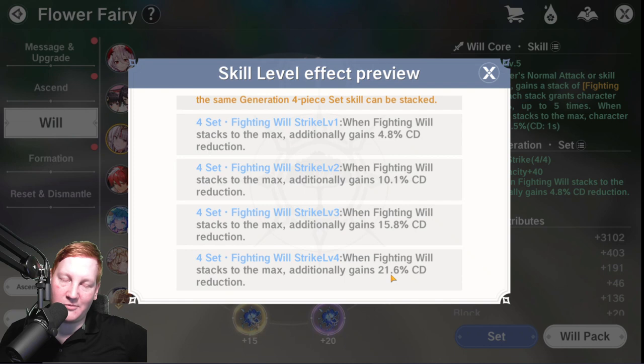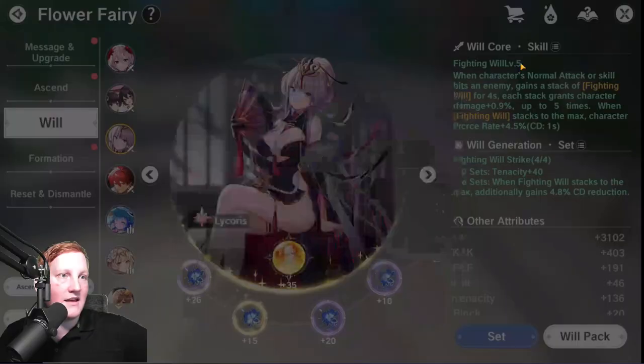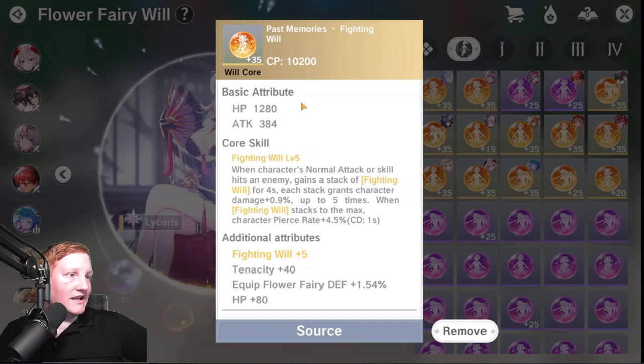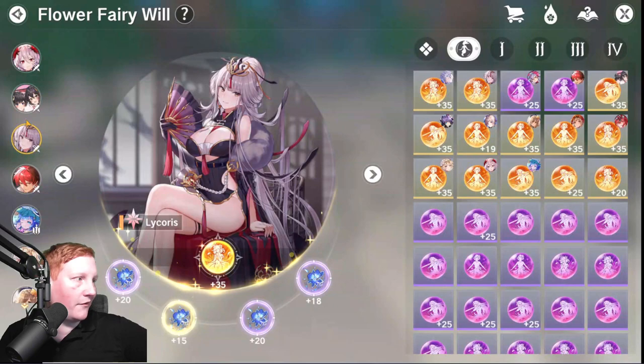In order to get this four-set bonus, you need four full sets of Fighting Will Strike on your fairies to get level 12 Fighting Will — though you don't need level 12; you'll be fine with level 6 to activate this passive. My Fighting Will is level 5 on this character, which is kind of in the middle. This can go up to 7, because every plus-five gives you a chance to roll it. Ideally you want level 6 of whichever one you're going for.